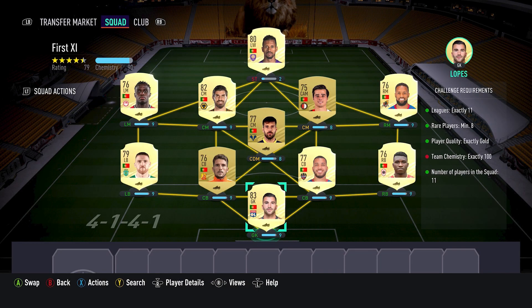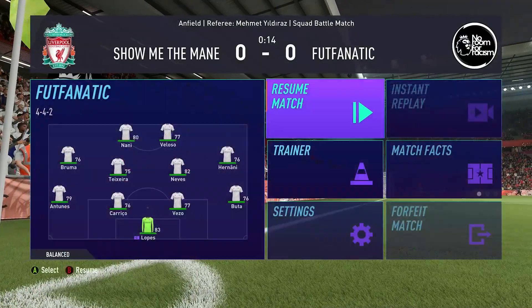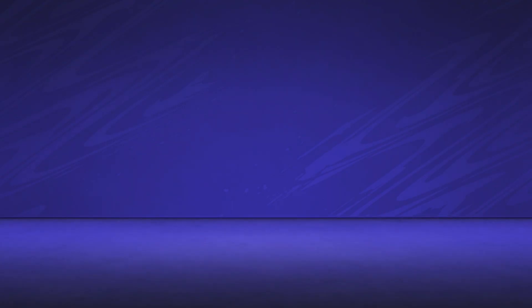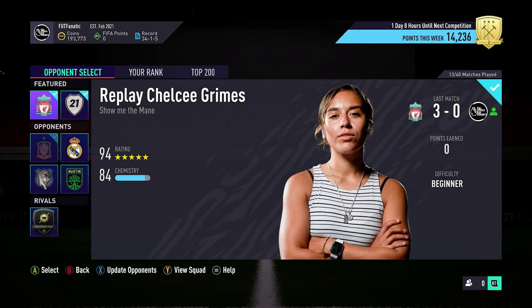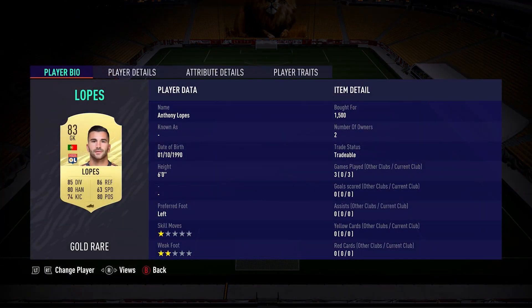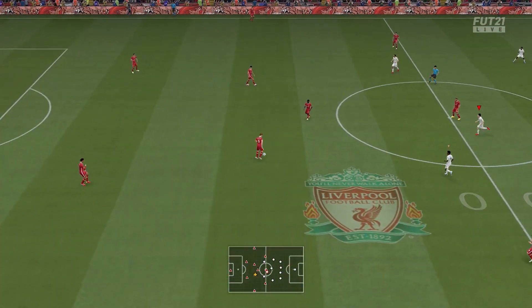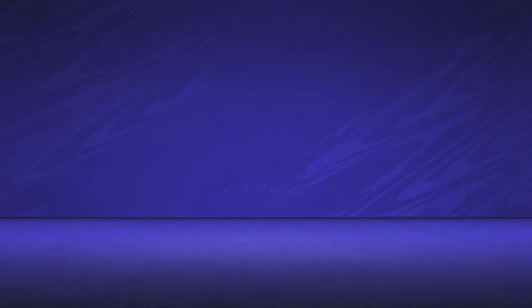The reason this one took so long is that if you buy every single one of these players, you will not get 100 chemistry — unless you've managed to pack them beforehand. The reason is loyalty: loyalty can only be achieved if you pack that specific player or play at least 10 games with them. Since I just bought all of these players, I needed to get loyalty by going into a game and forfeiting the match. It does affect your record, but it's the quickest way. EA has since patched the old method of closing the app to avoid losses.